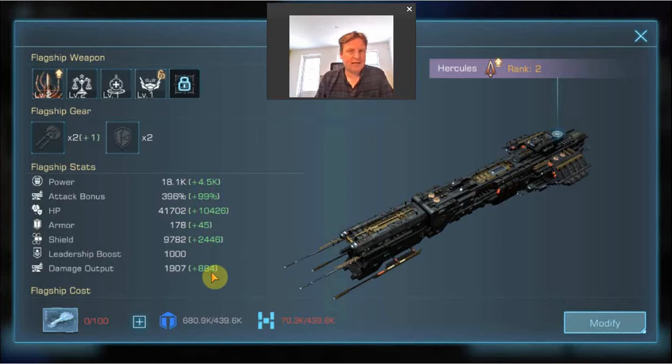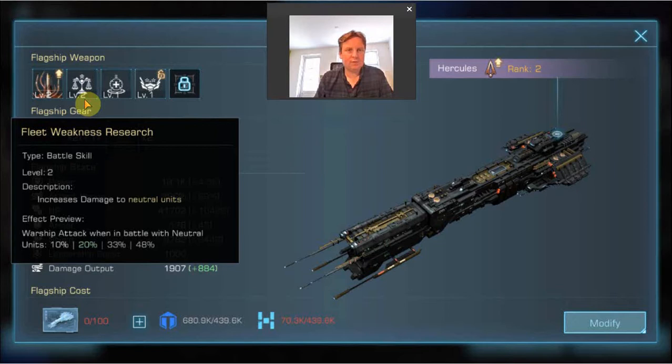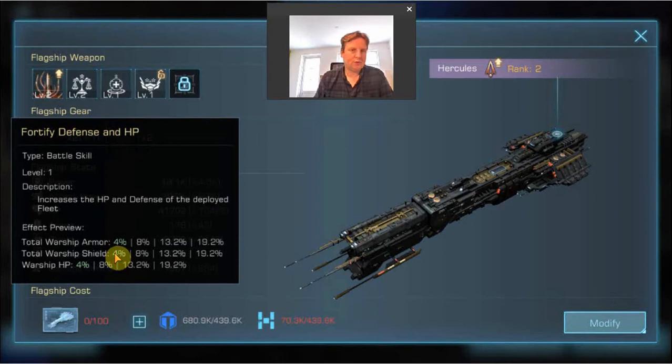The flagship itself is a nice strong ship, good to have. But what is more important is the improvement of the skills — the flagship skills or flagship weapons. These are different for each flagship and they provide a boost, normally to all or some of the warships in your fleet. For example, warship attack when in battle with neutrals is increased, and there are boosts to warship armor, warship shield, and warship HP. As you increase the rank, one or two of the skills will increase or unlock each time, which can give really very nice additional boosts.